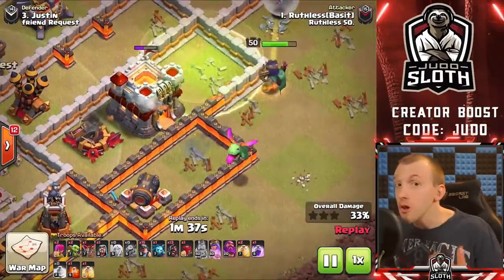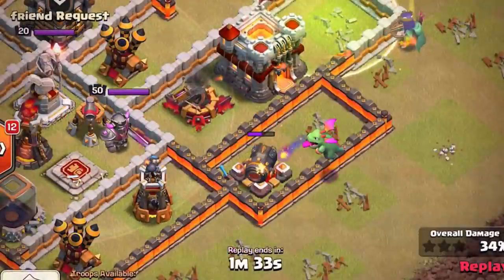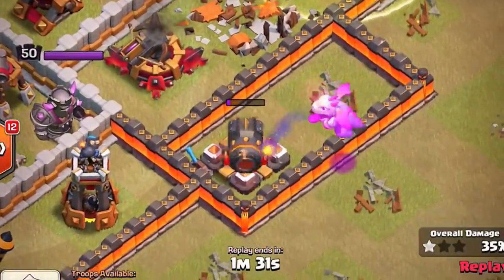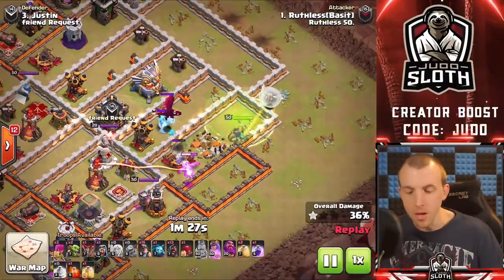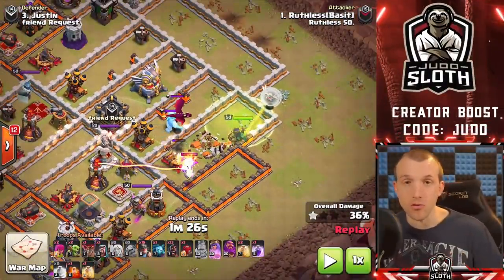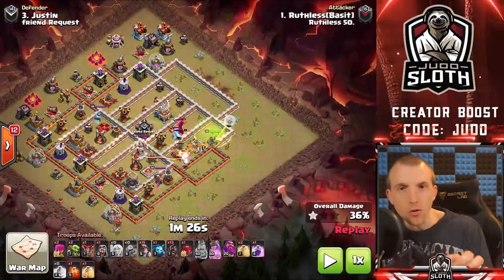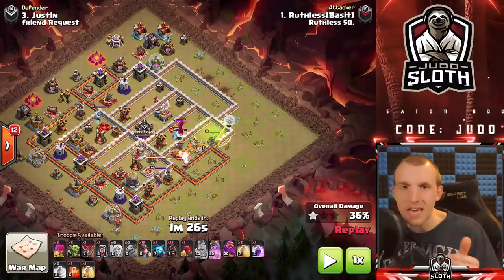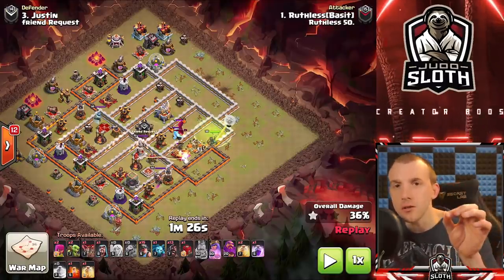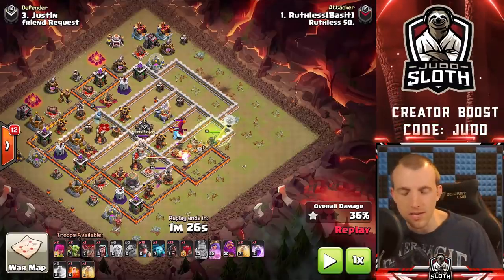I love the use of the baby dragon here as well - check out how much value it gets, taking down the archer tower and the cannon. Now this is really important: as we zoom out and step back, we're thinning out the base. Funneling for the hybrid - the hogs and miners - is incredibly important, you've got to get that.